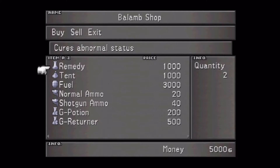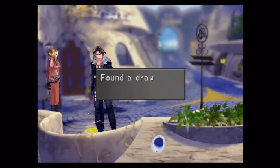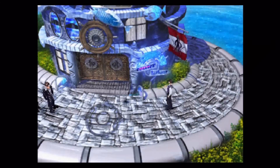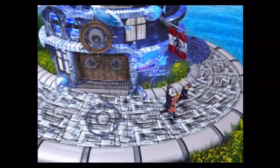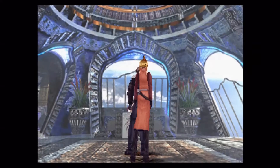I've got a little bit of money. I don't really find items all that useful — maybe at the beginning potions are kind of useful, but I do the majority of my healing with magic. I just draw from enemies, store the magic, and then use it. We're going to head around here. There might be a magazine or something in the inn here, but I'm not sure — that might be later on.